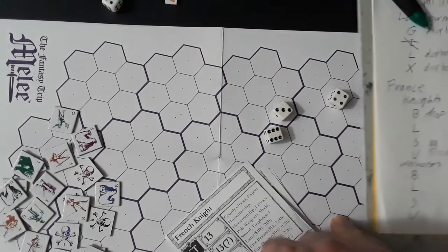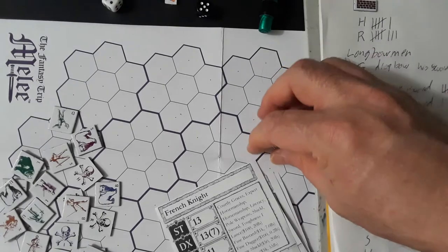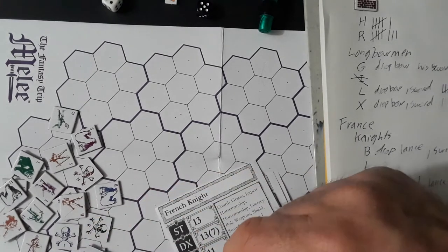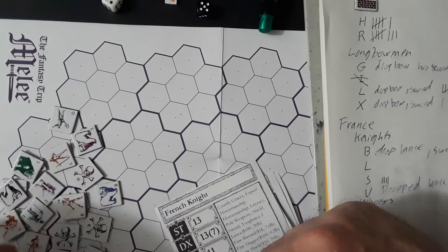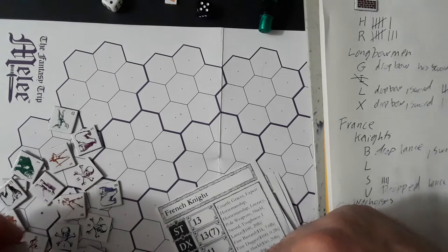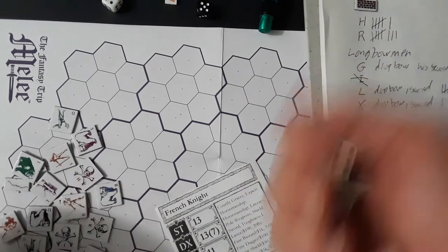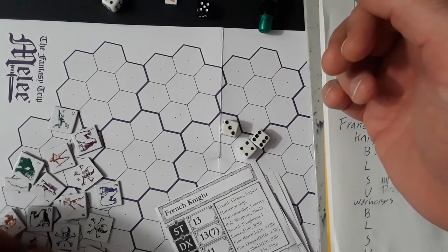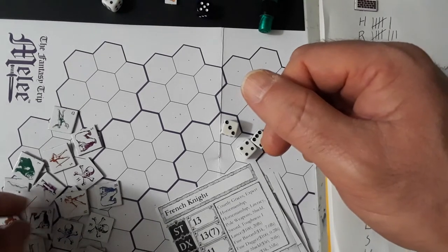We need to start putting markers for which ones are now blocked this turn. You can go there because that hex is available, but you can't go on both because there's no place for this guy to go — so G rolls retain footing and fails. Boop — daggers out, but they'd bounce off the plate. Oh well, that's a good reason.